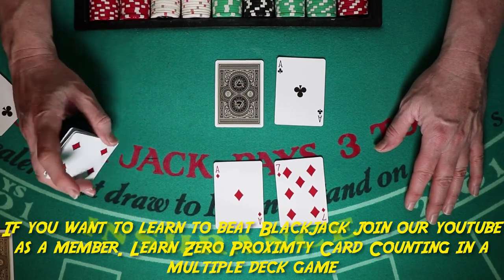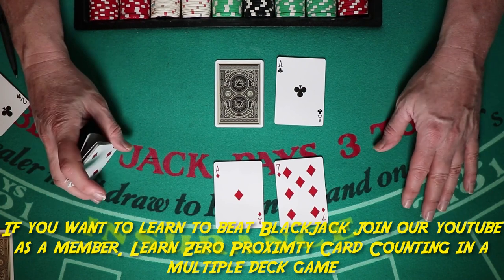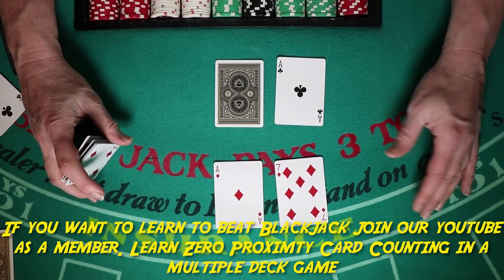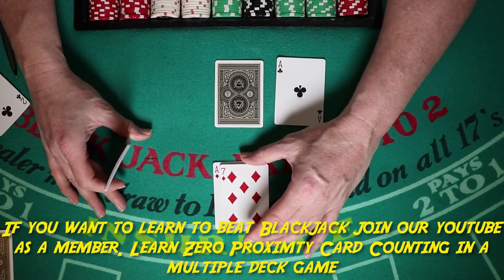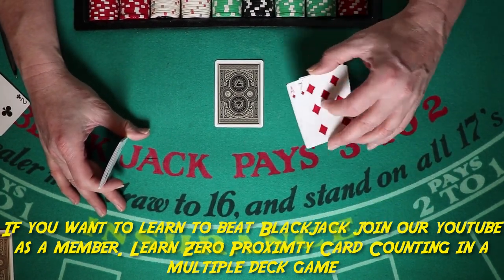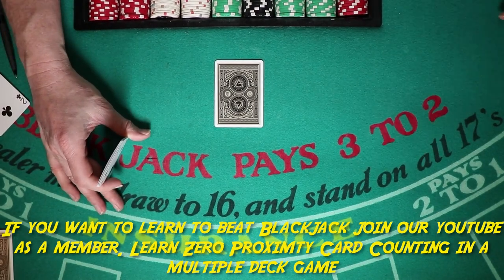Ace-eight through ace-ten: ace-ten is a blackjack, of course. You're going to stand in pretty much every situation — you have a 19 or a 20. Now let's take a look at our splits.